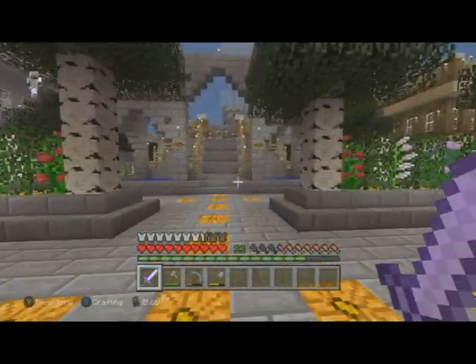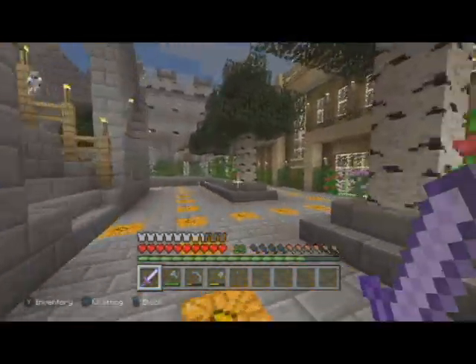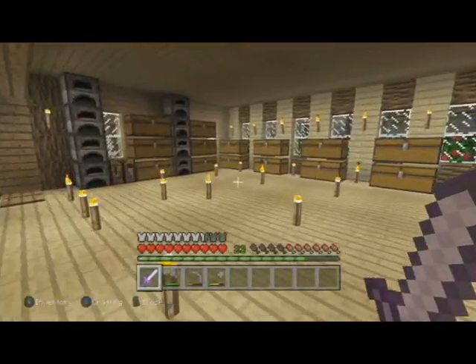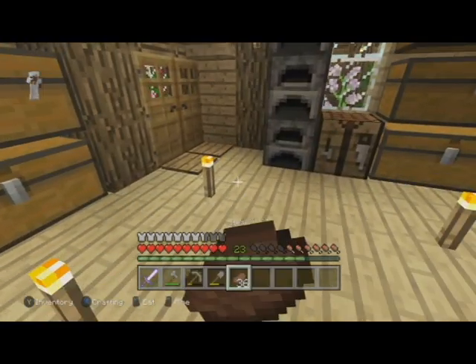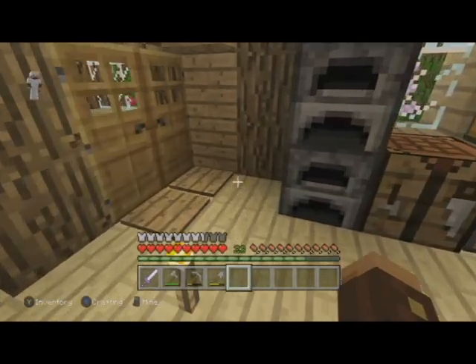This walled-in area is the first area and it will probably be the last time you see that type of cobblestone wall — hopefully. I'm gonna fish at night because we don't have phantoms in this version. This is the Xbox One version.